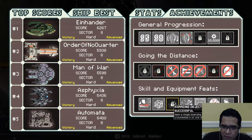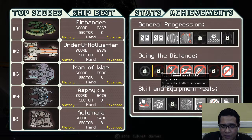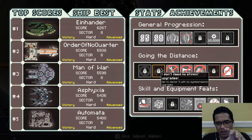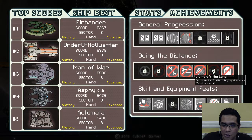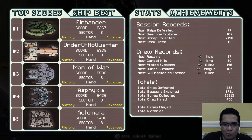Have a single boarding drone kill four crew members on one ship — we are going to really attempt this on Mantis B. Get to sector five without firing any shot, using an offensive drone, or teleporting — I'll need to research that. Get to sector five with no system reactor upgrades. Get to sector eight without buying store repairs — that's going to be a B run, since the Linus P most likely won't need a lot of stuff.